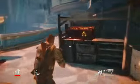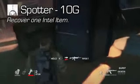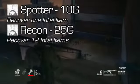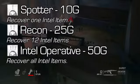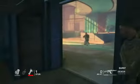So we have some collectibles in the game. There are intel items scattered throughout, and three achievements tied to them: Spotter for 10 Gamer Score — recover one intel item; Recon for 25 Gamer Score — recover 12 intel items; and Intel Operative for 50 Gamer Score — recover all intel items. The pause screen tells you how many there are per level, which is super convenient.